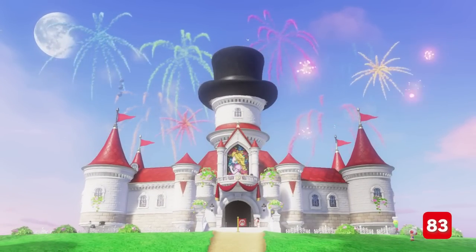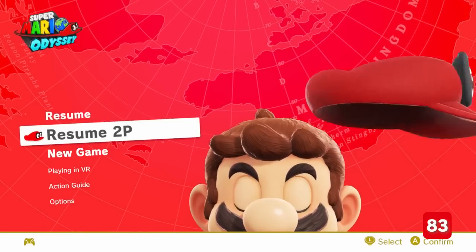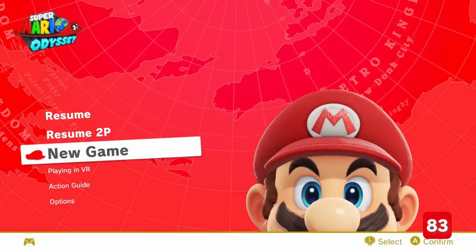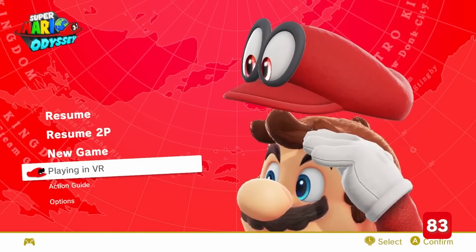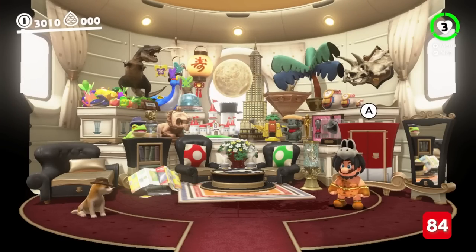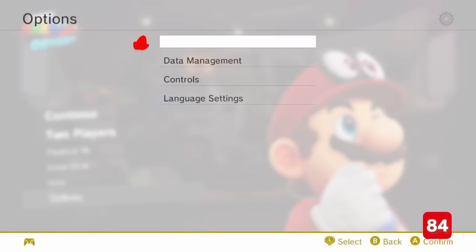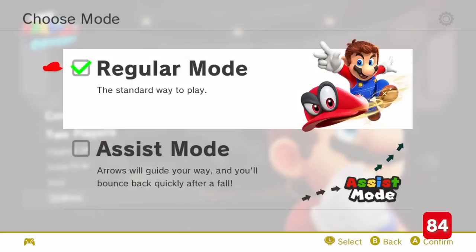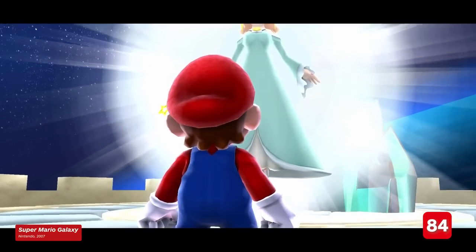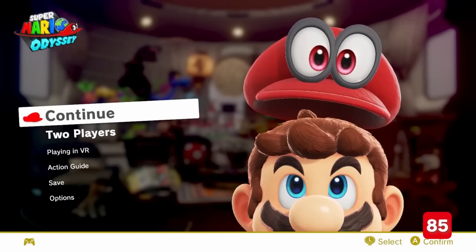Moving away from specific kingdoms, Mario does appropriate things in the main menu — he splits up with Cappy for two-player, stretches for the action guide, and looks for anyone who actually uses the game's VR option. If you navigate the pause menu options in just the right order, you can play Rosalina in the Observatory from Super Mario Galaxy. And if you open and close the menu, you'll make a classic Mario 1-Up jingle.